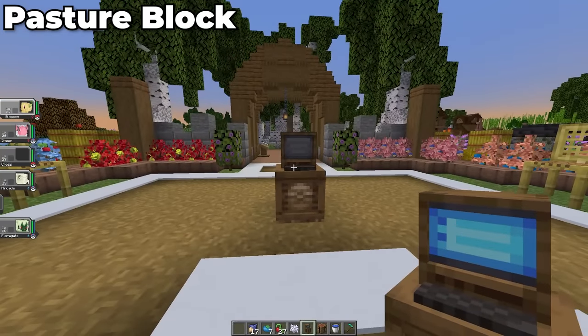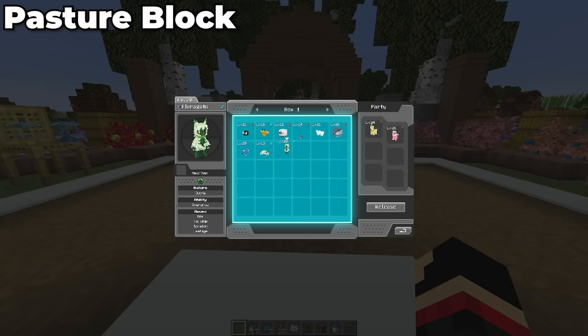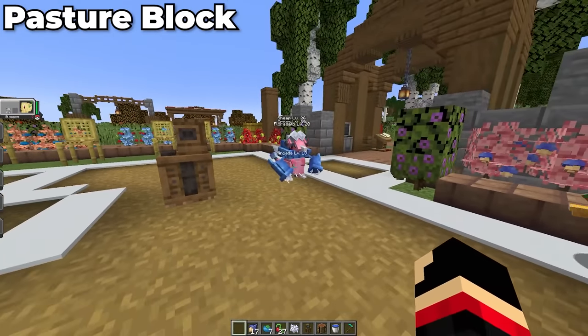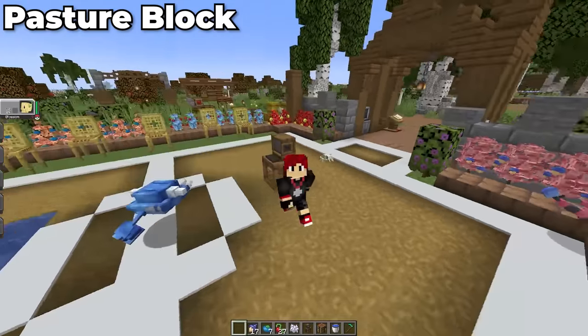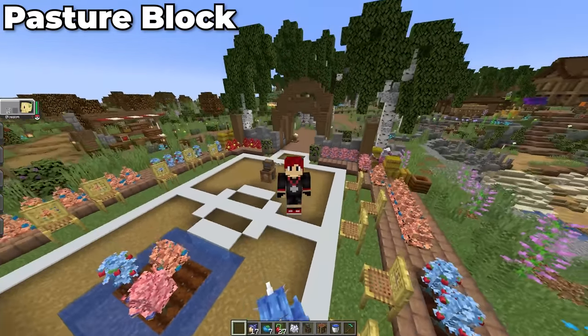The next big thing people are excited for is the addition of the Ranch Block. It's basically a little machine that allows you to let the Pokémon in your PC roam around your base. You can put up to a maximum of 16 Pokémon in a single Ranch Block, and it's going to be a great way to interact with your favorite Pokémon if you don't have any space left on your team.